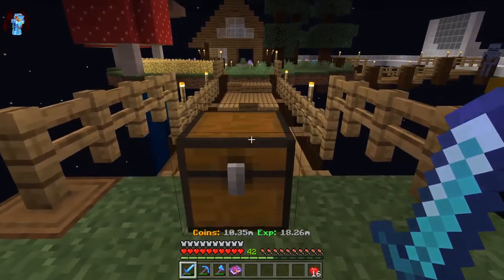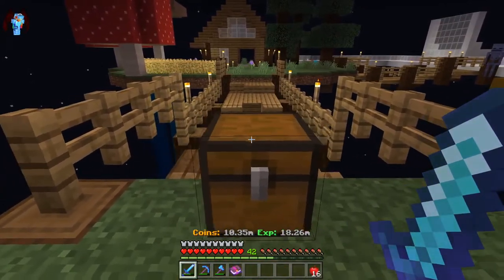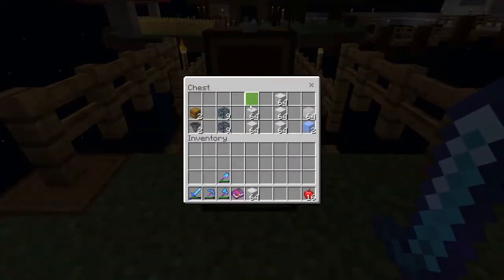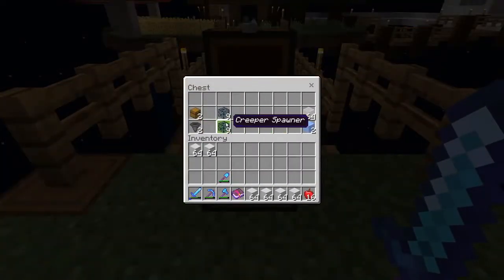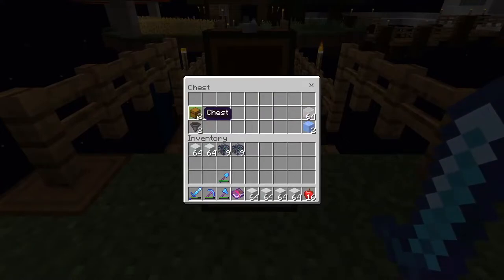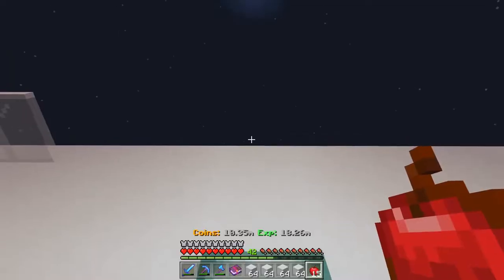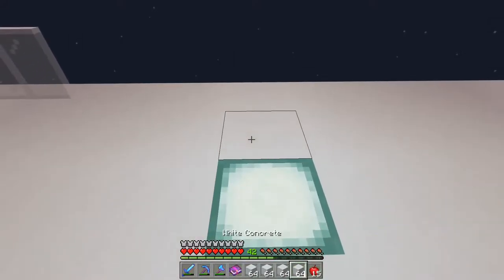Hello, it's me Numerically here for another episode. Today I will be making an XP farm. For this build you're going to need quite a bit of white concrete or your building material of choice, some spawners, a storage system, some hoppers, some glass, and some water sources. Right over here is where we're going to start building.